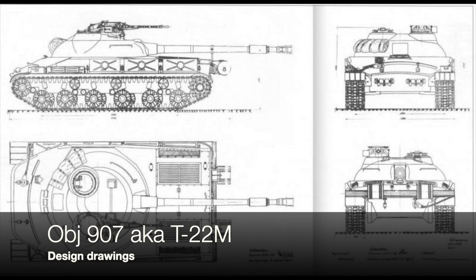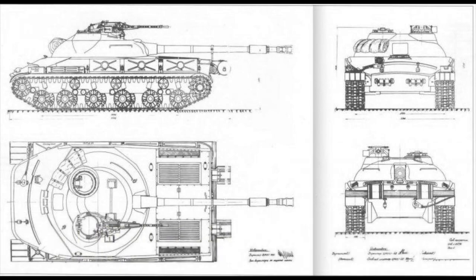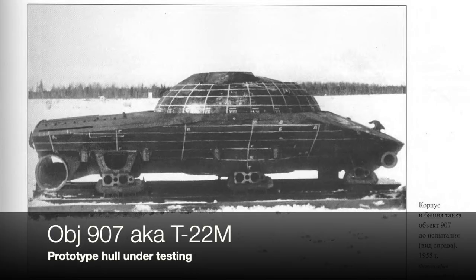By shortening everything, they couldn't use the same engine as the IS-8 or the same internal components, and it became really complex for the Russians to design. However, they did make some prototypes — there is the mock-up prototype of the cast hull of the T22, and as you can see it's a very sleek design.